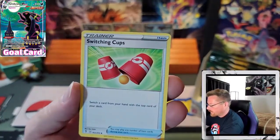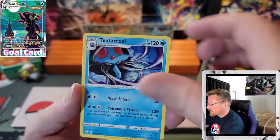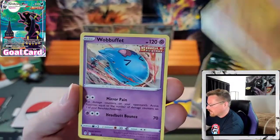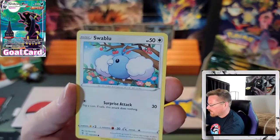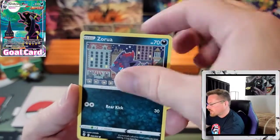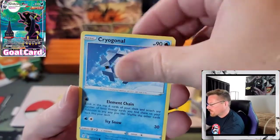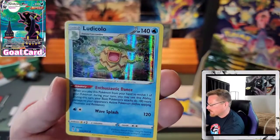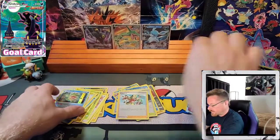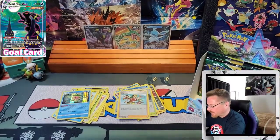Leaf, Switching Cups, Tentacruel, Boldore, Wobbuffet, Hoppip, Swablu, Zorua, Cryogonal, Reverse Copycat, and a Ludicolo hollow. I don't think I pulled that one.